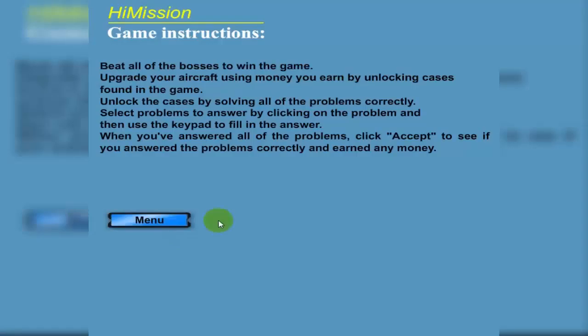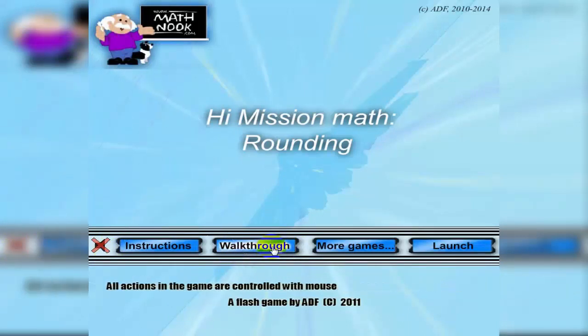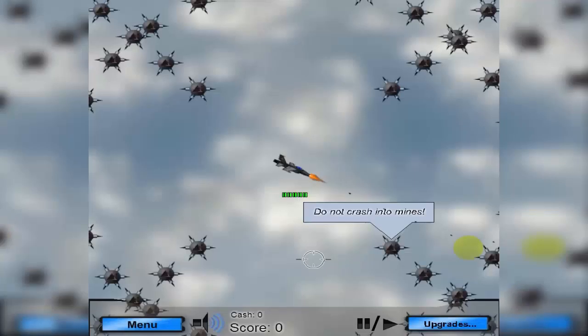If you click on Instructions it'll give you a quick overview — written instructions on how to play — but I'm going to skip through that. The Walkthrough button will take you to this video that you're watching now, and More Games will take you to our website. We'll go ahead and launch the game.